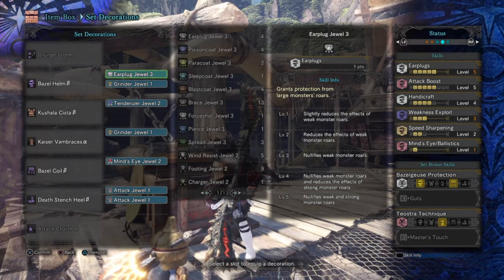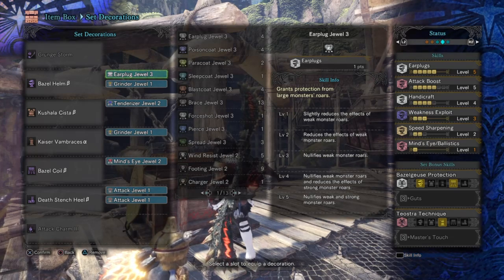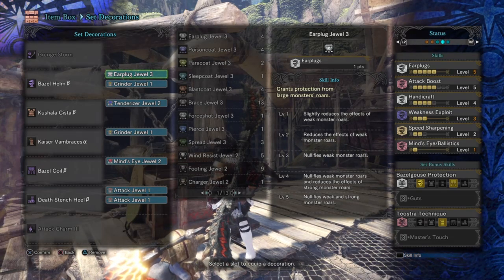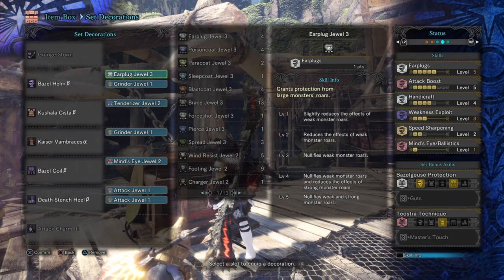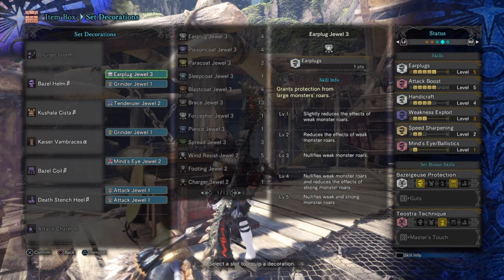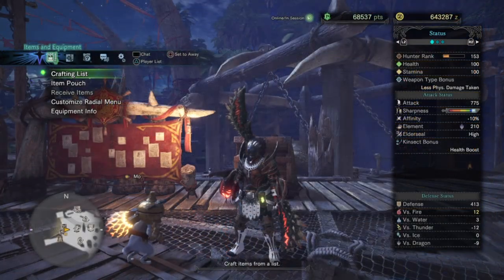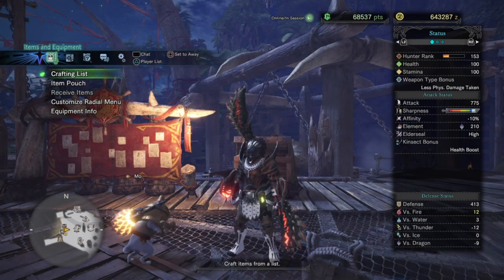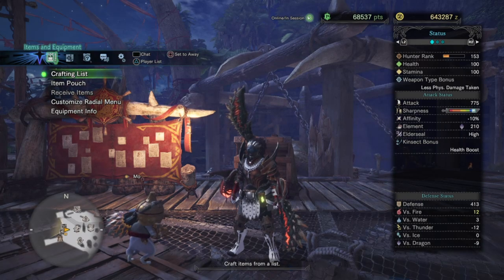That causes problems when it comes down to the flow of damage we're producing. With a Minds Eye skill in check, that won't be the case, and once we hit yellow sharpness, I can sharpen my weapon back to white and repeat the process again and again. This is the kind of tactic I've been using against elder dragons, and I found it's incredibly effective with this setup. Overall, this should lower our weapon's minus affinity from minus 25 down to just minus 10, which can be negated further with Weakness Exploit level 3, our base weapon damage to 775, and our sharpness to near max.